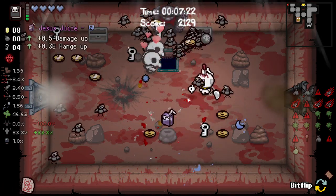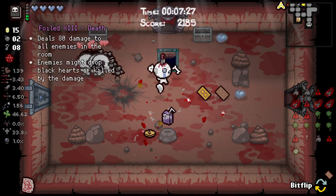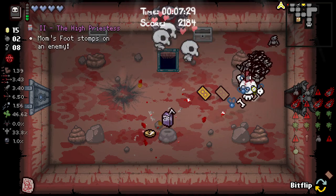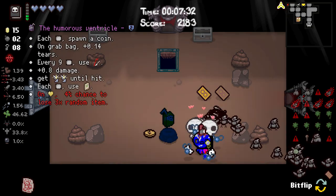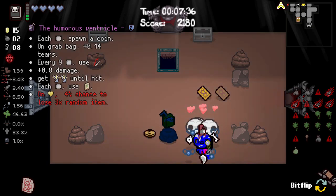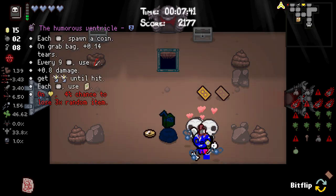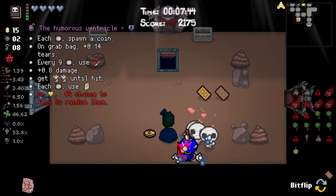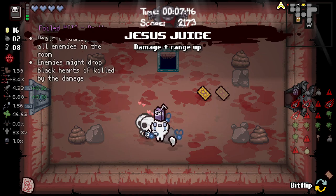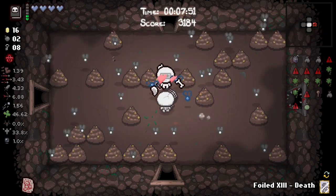There's some chests - oh my god, this is getting nuts. Each room spawn a coin on grab bag, extra tiers up, every nine rooms use ventricle razor, extra damage, get revelation until hit, every golden heart loose three times random items. I can't do that - I'm sorry. All the benefits are good but I cannot lose three times random items. What if I accidentally lose some of my luck or my life?